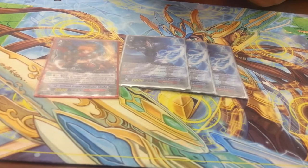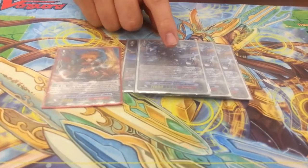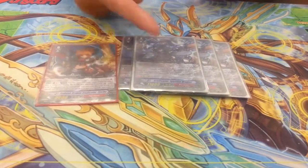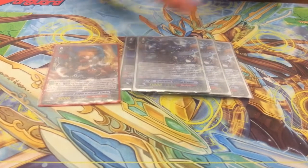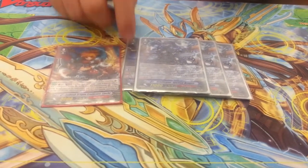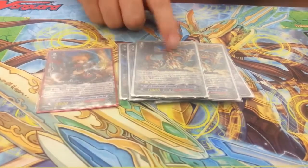He's pretty good, pretty fun. And then we do 3 of the new break ride that just came out. The break ride ability — when a grade 3 Narakami rides on top, it gets plus 10,000 power and kills 2 rear guards instead of just one. It really works out when they have annoying stuff to kill and you don't have enough for Tempest's ability, or you can just ride the next guy, which really helps out.